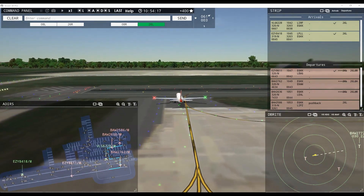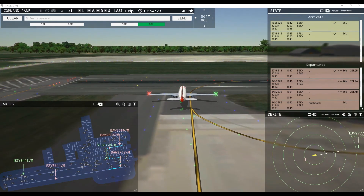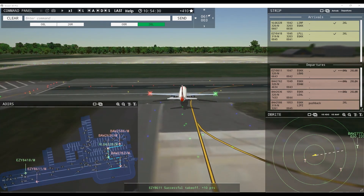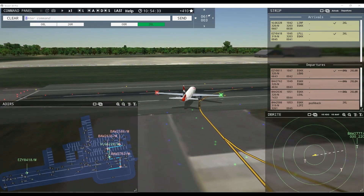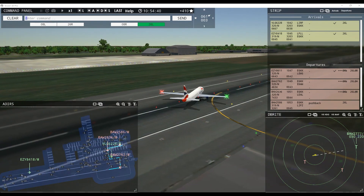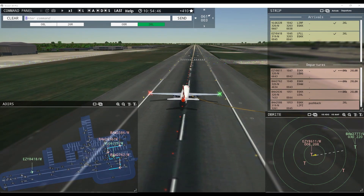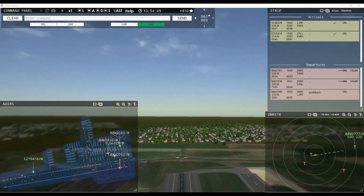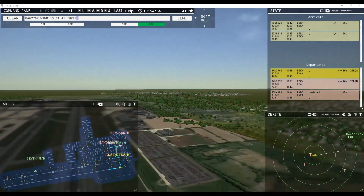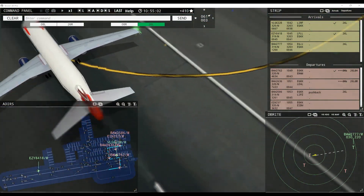That's what we're doing here. We have two more arrivals and two more departures apart from what you see right now. Easy 8611, contact departure. Good day, Easy 8611. Speedbird 2762, wind 61 at 3 knots, runway 26 left cleared for takeoff. Speedbird 2762.